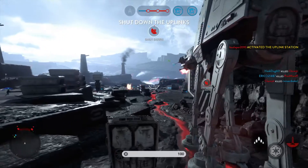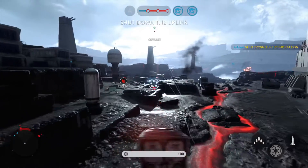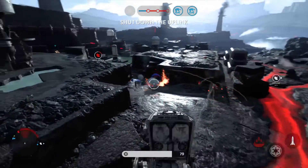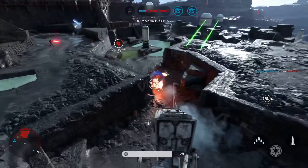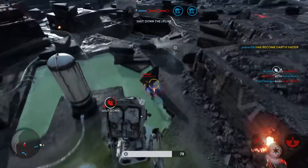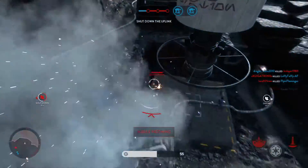Rebel troopers have activated the uplink station. In order to protect our walkers, you must deactivate it. They're locking with the missiles. Lord Vader is present. Shake their missile lock.